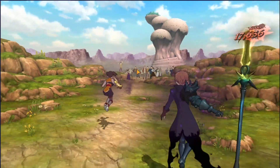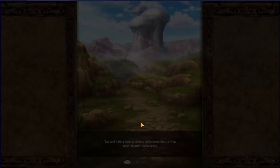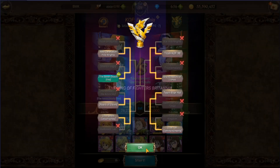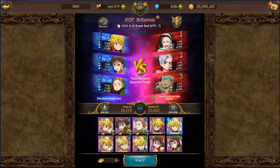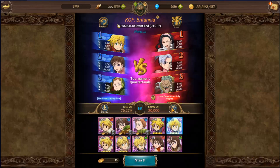The main reason to play this event is to get rewards, especially summoning tickets for the new banner — they're free just from playing and logging in. Once you complete the first battle, you move into the bracket. Losers are eliminated, winners fight each other, and the winner of that match eventually faces me in the final.